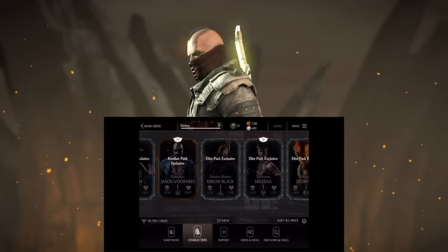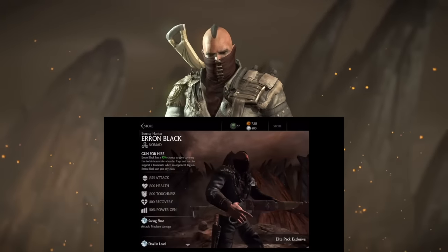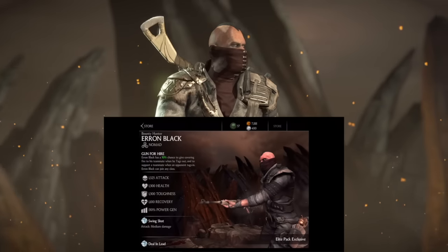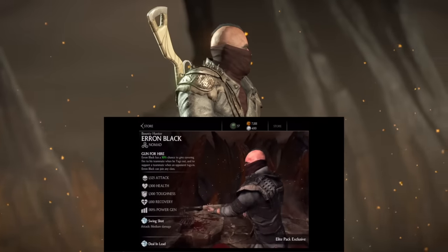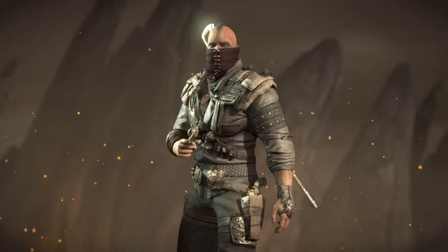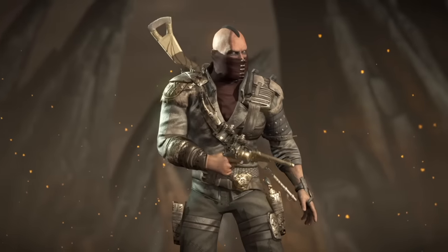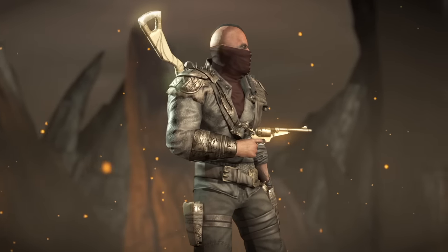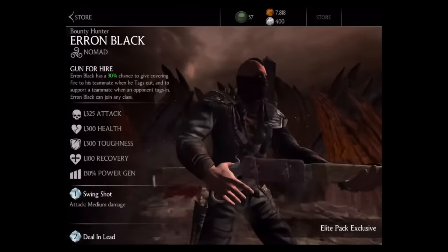That brings us to the new diamond tier character, Bounty Hunter Aaron Black. His class is actually Nomad, meaning he can blend in with any of the other classes — a pretty cool new feature. His passive is called Gun for Hire: Aaron Black has a 30% chance to give covering fire to his teammate when he tags out and support a teammate when an opponent tags in. His specials include Swing Shot, Deal and Lead, and his Trick Shot X-ray is unchanged. I'm really excited, though I can guarantee I won't get him from an elite pack — the drop rates are terrible.